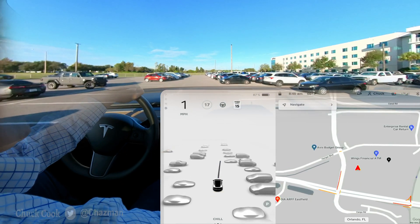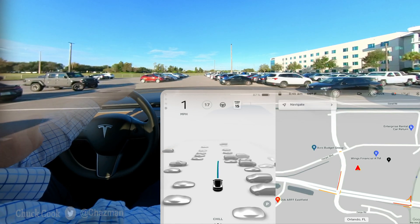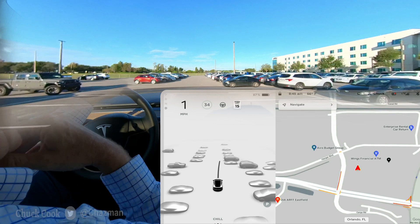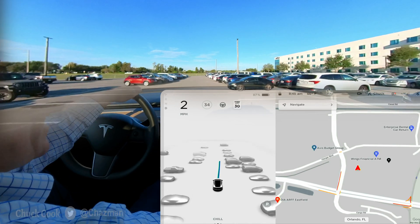So here I am in FSD, I don't have a destination, I've got all the rendered cars, and I do have a P down here, but the weird thing is it's not mapping the lanes. While you might be able to see to the left and to the right of me, I've got plenty of parking spaces, I don't exactly know where that P is.